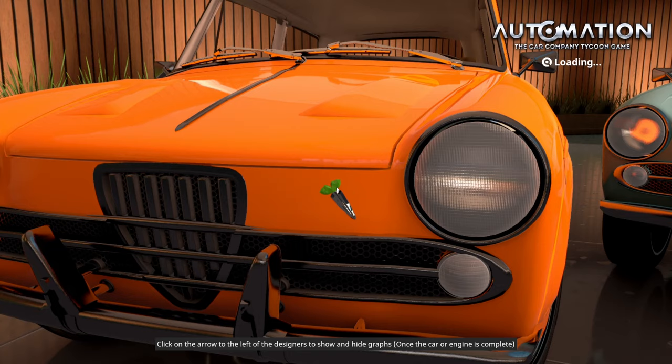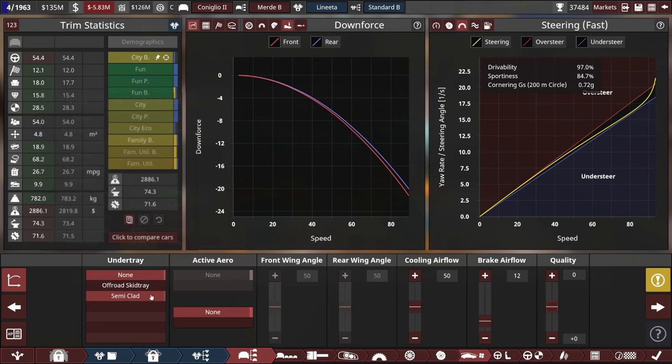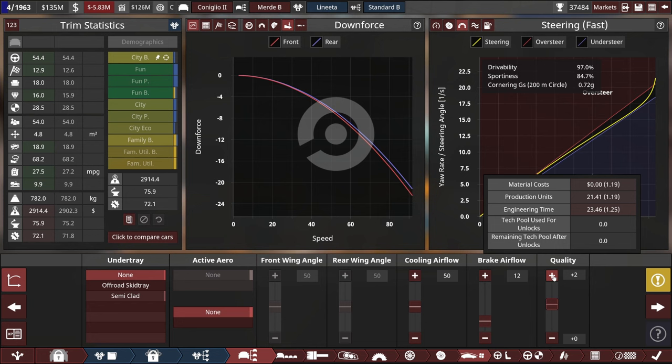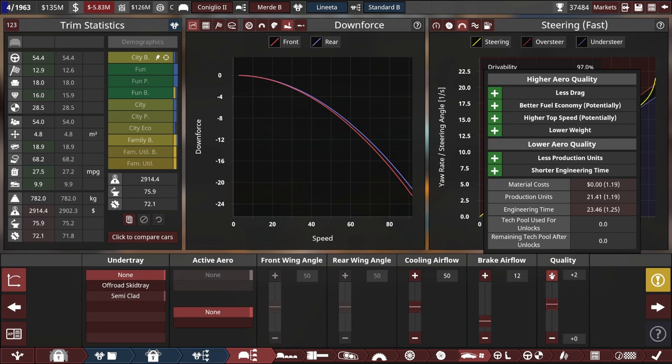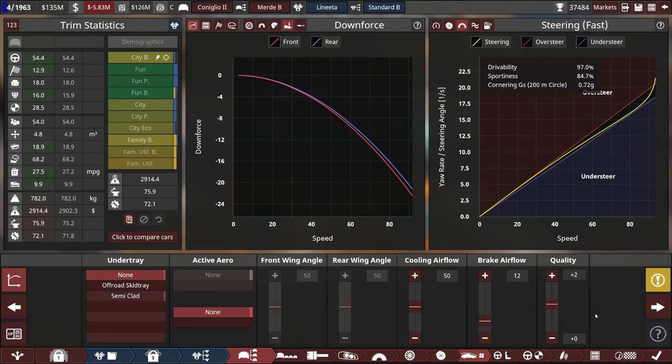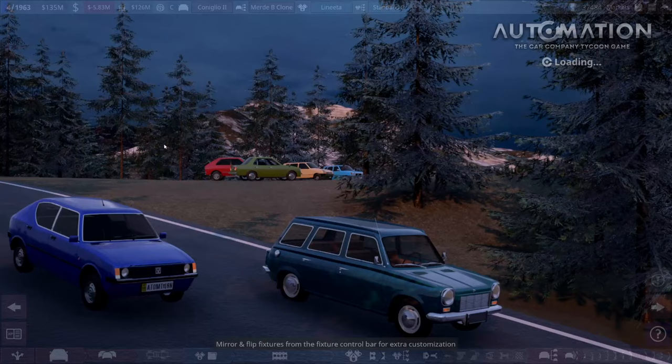The Meridae can get some similar quality points — even though it's a cheapy standard interior it can still be plus three quality. We'll skip the semi-clad underneath but still have the plus two quality and aero, because part of that cost is engineering. If we engineer it once for both cars, it doesn't cost us too much. There's no point in having a different value for most of these quality sliders on your trims. It does add a couple of man hours, but the cheaper buyers who want the Meridae — they want that fuel economy. And of course we're going to add a new trim — cloning the Meridae for a cheaper interior. We're going to make ourselves a little delivery van.